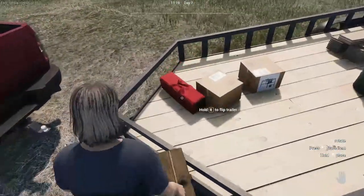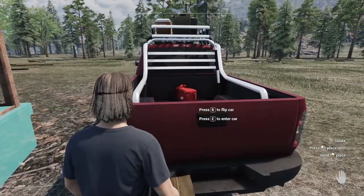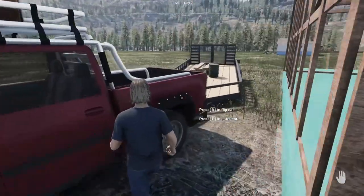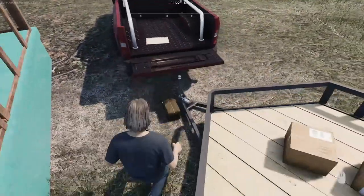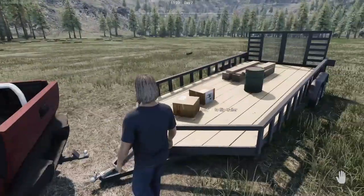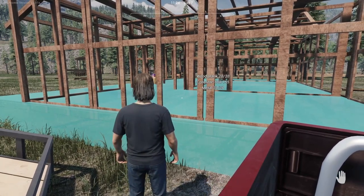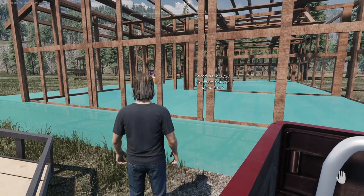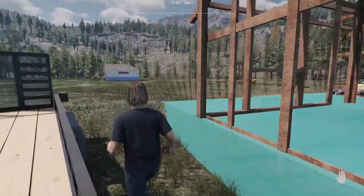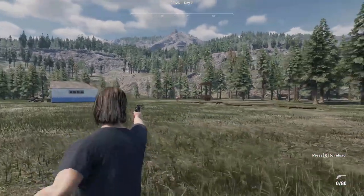Welcome back to Ranch Simulator. We are building our house and we need some more cement — about 55 more cement. So I need money. Let's do a little hunting.